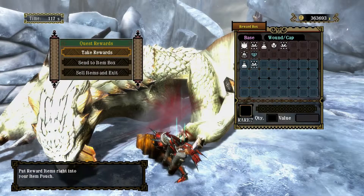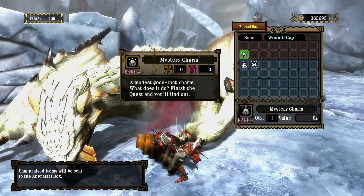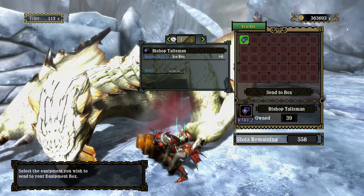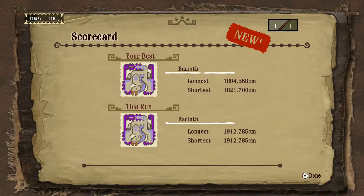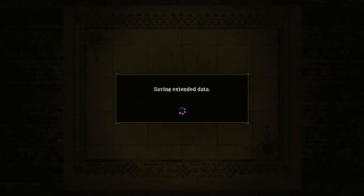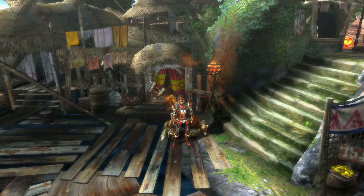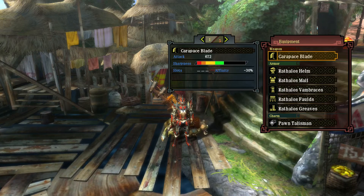That was a bit low in rewards, but let's see: Barioth Pelts, Claws, Frost Sacks, Shells, more Claws, Jewels, Mystery Charms, a Frost Sack, and a Claw from the breaks. High Resistance plus six — nice. Well, this has been the Fabled Harpooner hunting Barioth with the Great Sword weapon class and the Carapace Blade as the weapon of choice. Hope you enjoyed the video — see you next time, and good hunting.